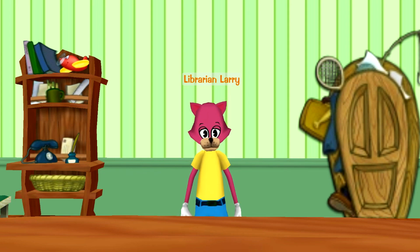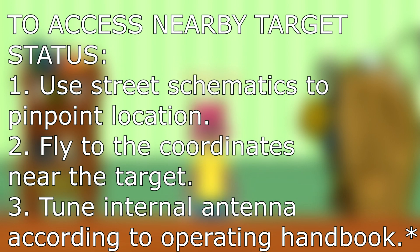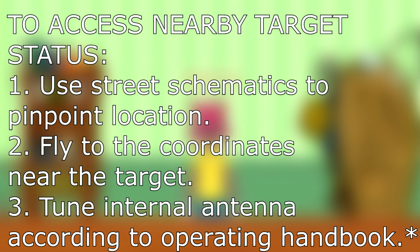The classified target mentioned was the toon HQ shown on the back of the blueprints. There is another secret message on this blueprint which reads: to access nearby target status — 1. Use street schematics to pinpoint location. 2. Fly to the coordinate near the target. 3. Tune internal antenna according to operating handbook.